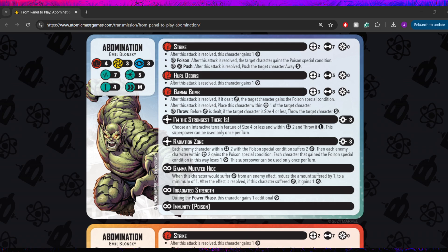He also has Irradiated Strength. During the power phase, he gains 1 additional power, so starting out at 2 every turn. That's really going to help you make sure you're able to actually do your throw and your spenders once in a while, even if your opponent's not punching you. And lastly, he is immune to poison, which kind of makes sense given how much his kit revolves around it. I really, really like this — this is a really solid start to this character. Lack of mobility is definitely going to be a thing with him, no Gamma Leap or anything like that, but I think he looks really cool.